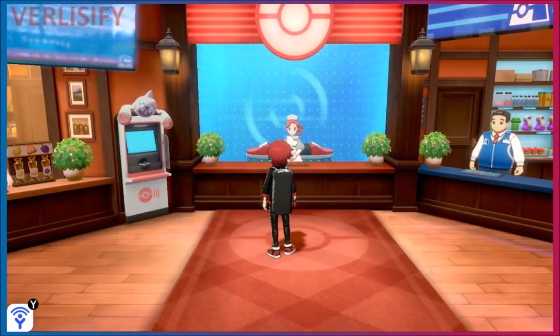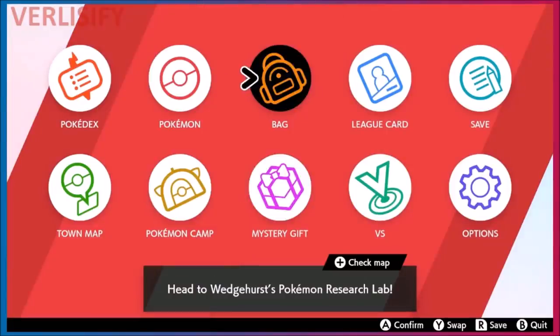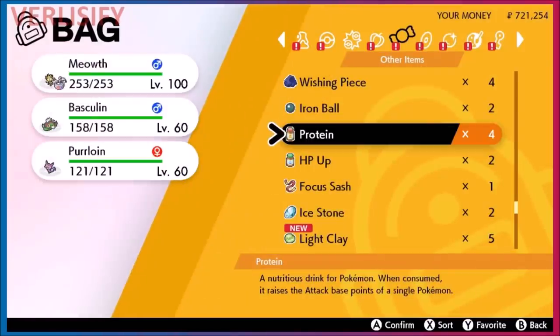We have three things to talk about: Poké Jobs, vitamins, and wild Pokémon encounters. There's no wild Pokémon gimmick — no SOS, no horde battling, nothing like that — and there's also no Super Training inside Pokémon Sword and Shield.